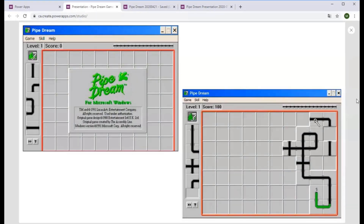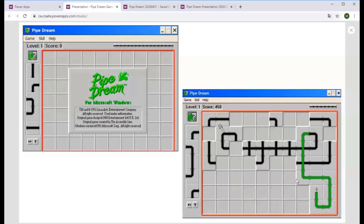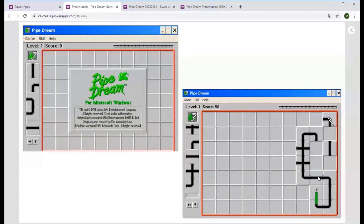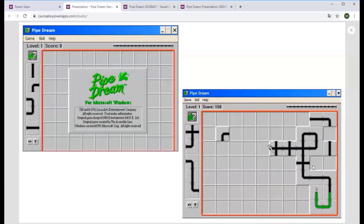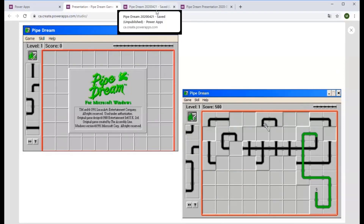So Pipe Dream — I don't know if anyone's played this game before, but I hope you have. It's really, really fun. What happens is some fluid starts coming out of this pipe and you have to start placing pieces on the board to make the longest pipe possible, or you run out of space. That's the rules. It doesn't really look like a Power App, right? So the question is, could it be done? And the answer is actually yeah, we kind of figured it out. It's pretty cool.